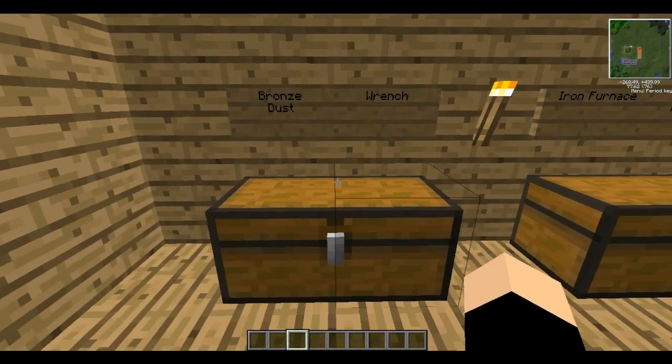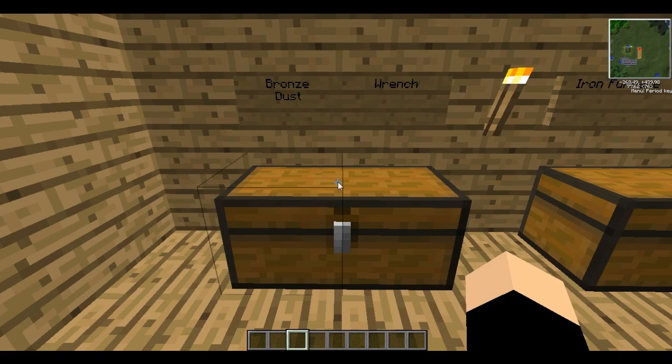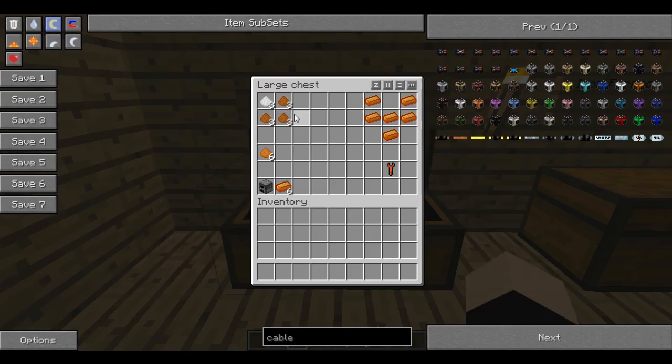First of all, we'll need to make some bronze dust. Bronze dust is made by combining 3 copper dust with 1 tin dust. You can get the dust by using the macerator on copper and tin ore. To make a wrench we'll need 6 bronze dust, which is made by using 9 copper dust and 3 tin dust in this pattern. Once you've got the bronze dust, you just need to smelt it into bronze bars, and if you make a fork shape, you'll end up with a wrench.